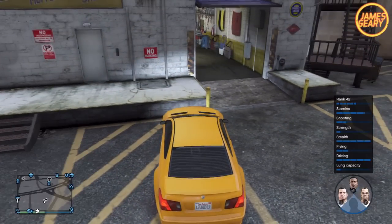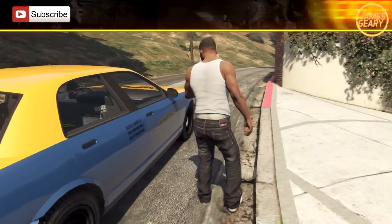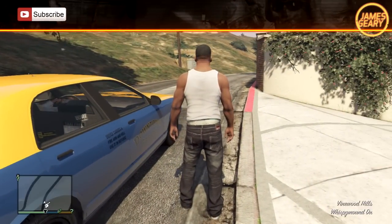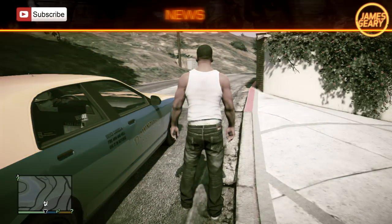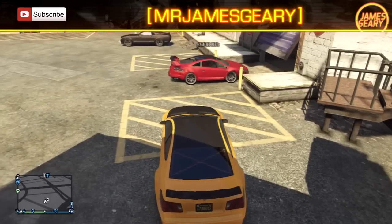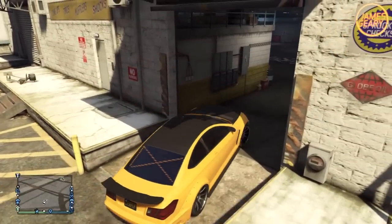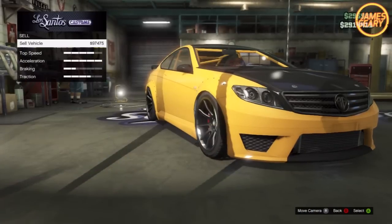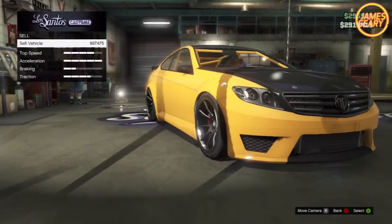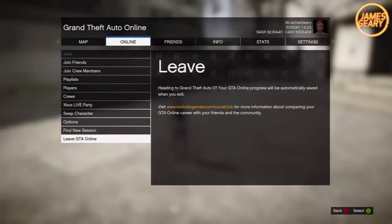Once that's done, hold down on your d-pad and go up or anywhere to switch to a different character in single player. Once you've spawned in as your single player character — I chose Franklin — hold down on your d-pad again and choose your multiplayer character for GTA Online. You should now spawn outside of Los Santos Customs either in your car or near your car. Get in your car, drive it into Los Santos Customs, then head down to Sell and sell your car.